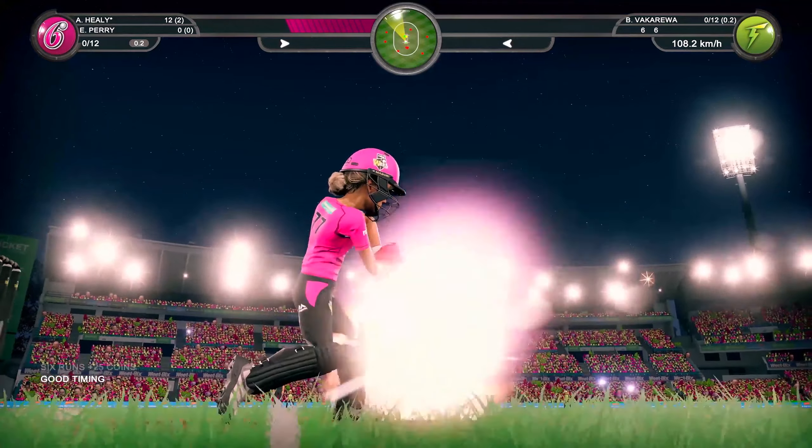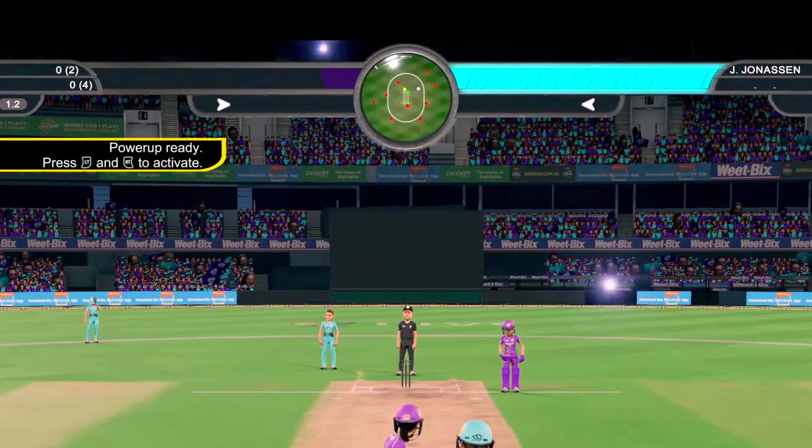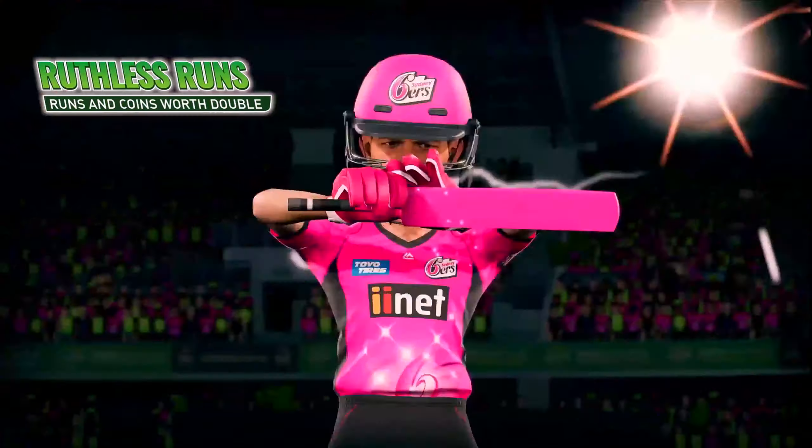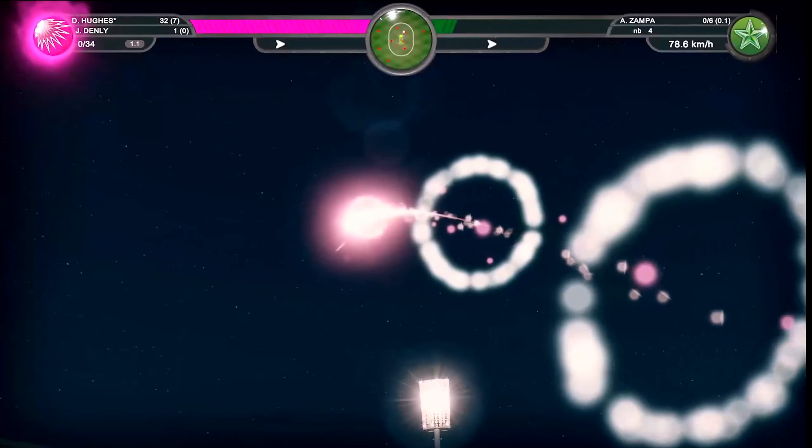Earn power-ups by performing successful actions in a match. A power-up is acquired when you fill your power-up bar and the bar begins to flash. By hitting the triggers, your power-up will activate, giving your player and team a special ability for a set number of deliveries.